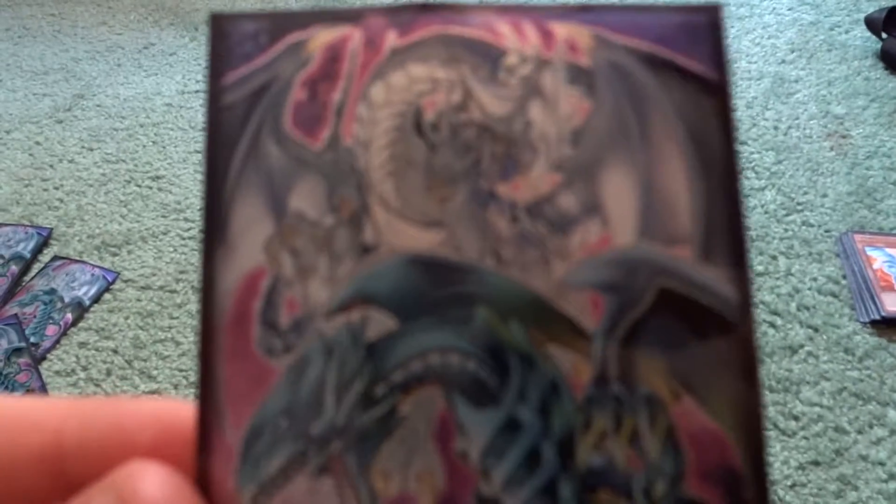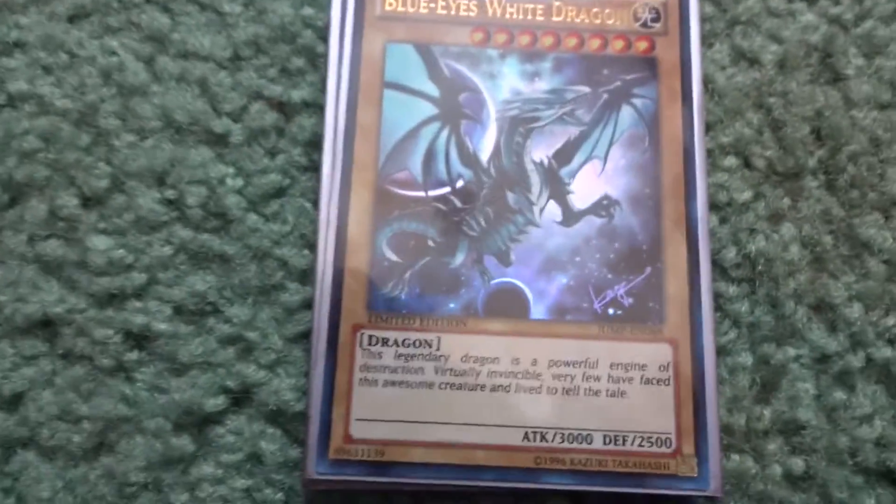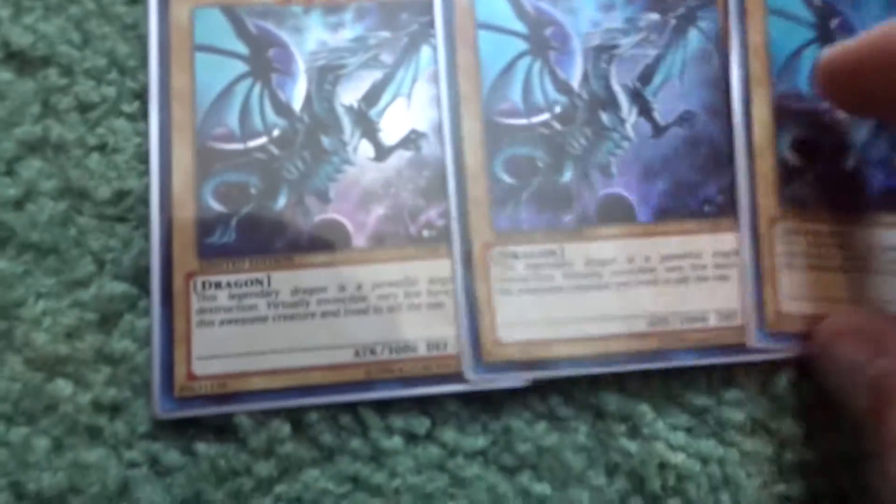That does it for the extra deck. The sleeves on all of these are majestic — they look amazing. Next we're going into the normal monsters, which obviously consist of three Blue-Eyes White Dragons.